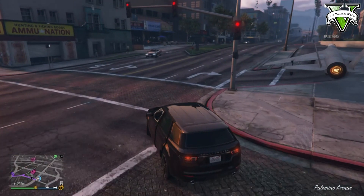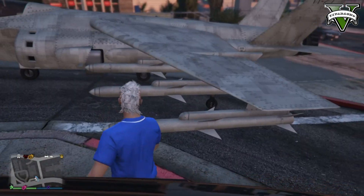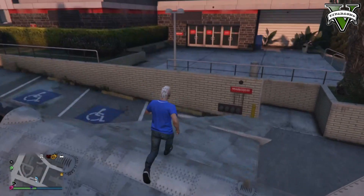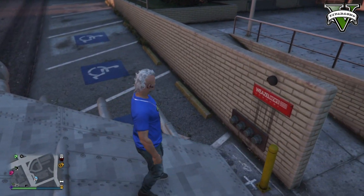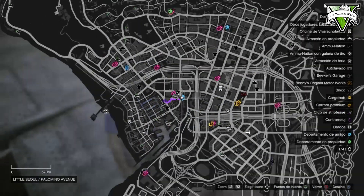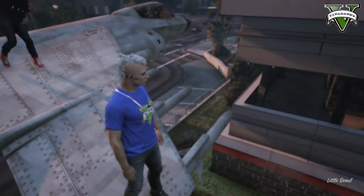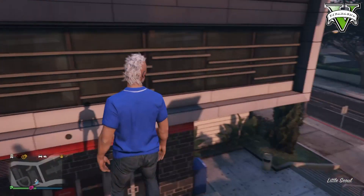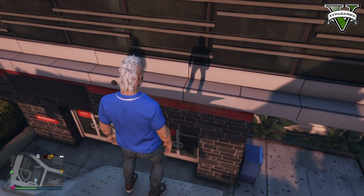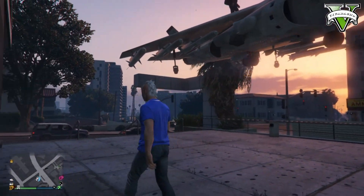Para el segundo traemos un Hydra. Te vas a venir a esta zona del mapa, justito acá cerquita, donde están estas partes de los puentes con el agua, muy cerca de esa parte. Lo vas a poner en modo helicóptero o modo estacionario. Tu amigo va a manejar el avión y vos con mucha delicadeza te vas a parar en el ala. Si tu amigo no tiene Parkinson ni mal pulso, vas a venir despacito con este edificio y ahora vas a ver. Vamos de vuelta.